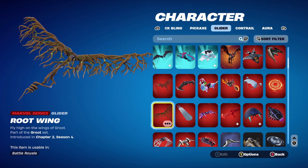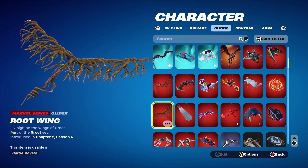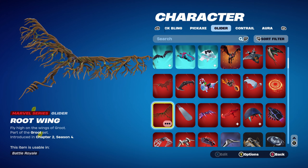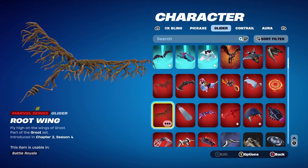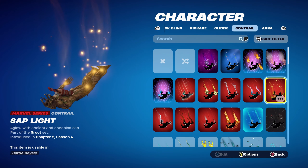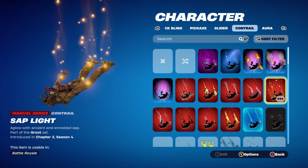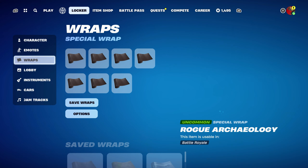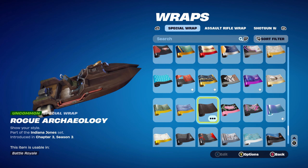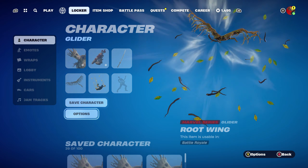The glider for the first two combos is the Root Wing, which is Groot's glider, part of the Groot set, introduced in Chapter 2 Season 4. I don't really have any other good brown gliders that go with the standard style, so this is the only one I could find. The contrail is Groot's contrail, Saplight — again I don't have anything that goes nicer with the default style. The weapon wrap is Rogue Archaeology, part of the Indiana Jones set from Chapter 3 Season 3's Battle Pass, used for the brown theme.